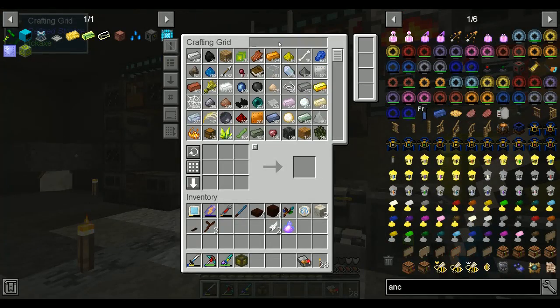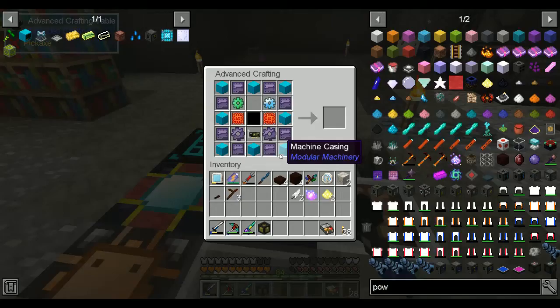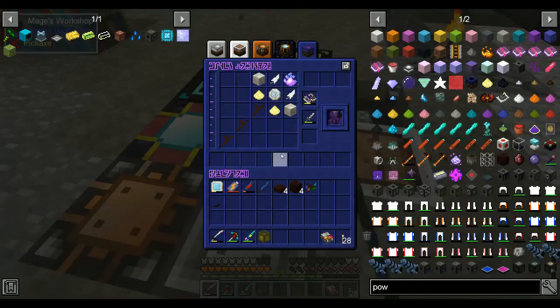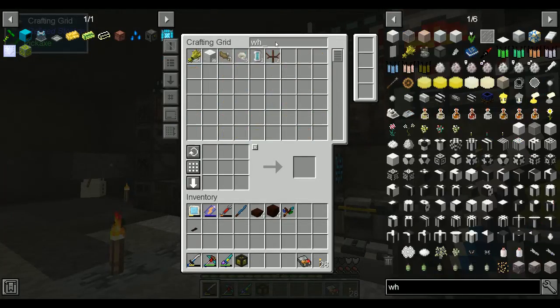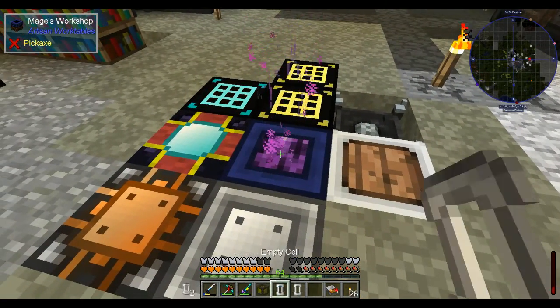And illumination powder. I have just enough white magic essence to craft this.